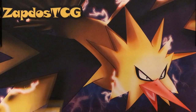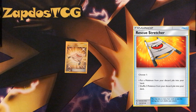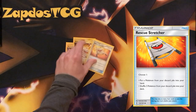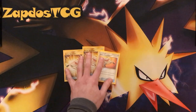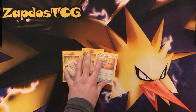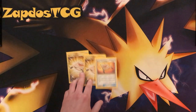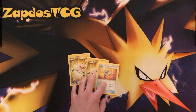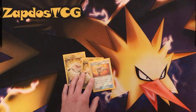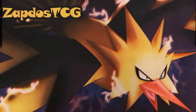Rescue Stretcher — this is debatable, you could run 1, 2, or 3. Rescue Stretcher can grab yourself the Passimian turn after turn, or shuffle 3 of any combination of Pokemon back into your deck. You can then use it with Brooklet Hill to grab them immediately from the deck. Rescue Stretcher is one of the best cards in the deck because your main attacker will go down after it uses Team Play.